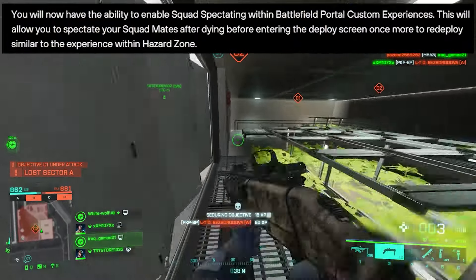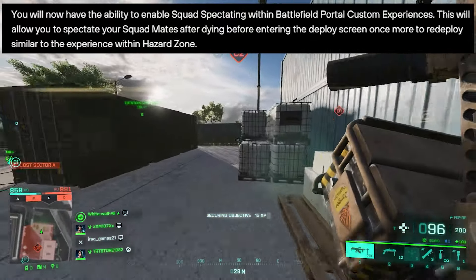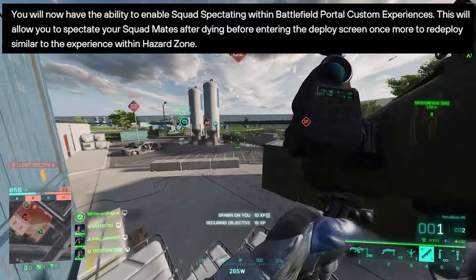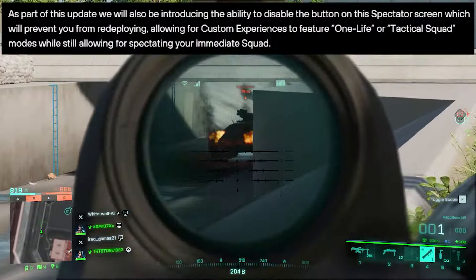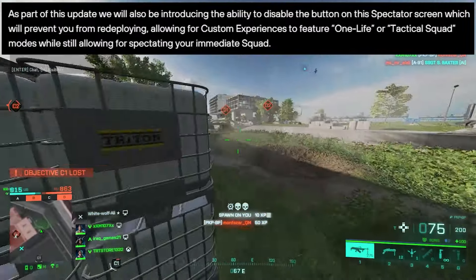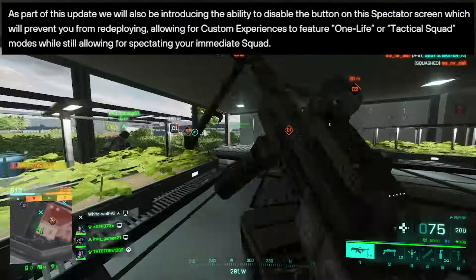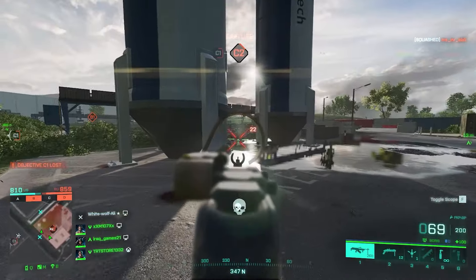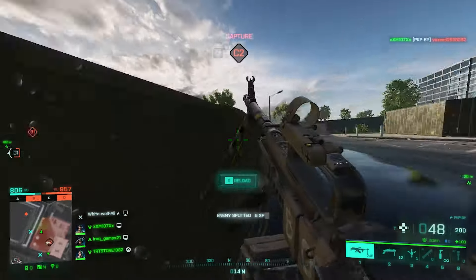The squad spectator modifier for Battlefield Portal gives you the ability to enable squad spectating within Portal custom experiences. This allows you to spectate your squad mates after dying before entering the deploy screen, similar to the Hazard Zone experience. This update also introduces the ability to disable the redeploy button on the spectator screen, allowing for custom experiences featuring one-life or tactical squad modes while still allowing spectating.